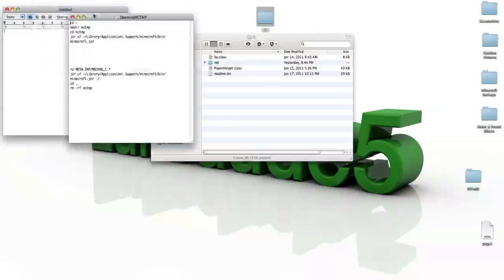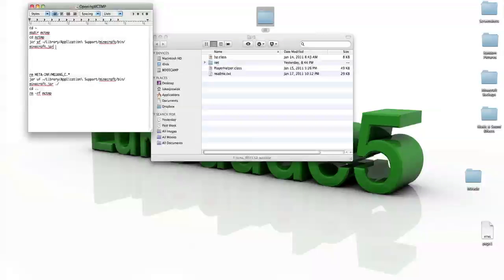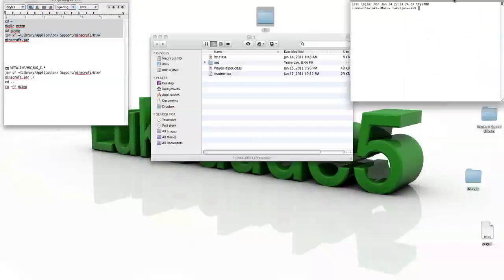You copy only the first part of code. The last line is minecraft.jar and the first line is cd. You copy only that. Go into the little search icon thing, type in terminal, and paste it in and press enter.